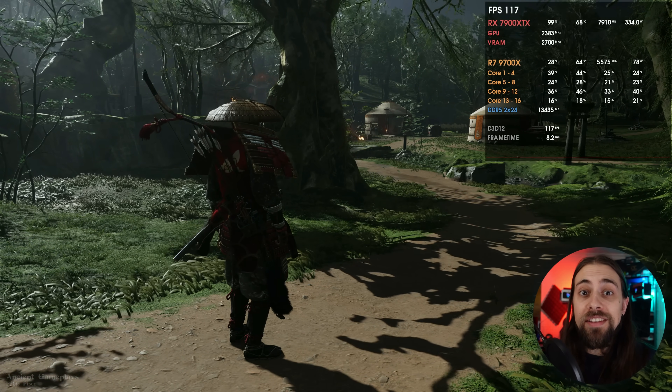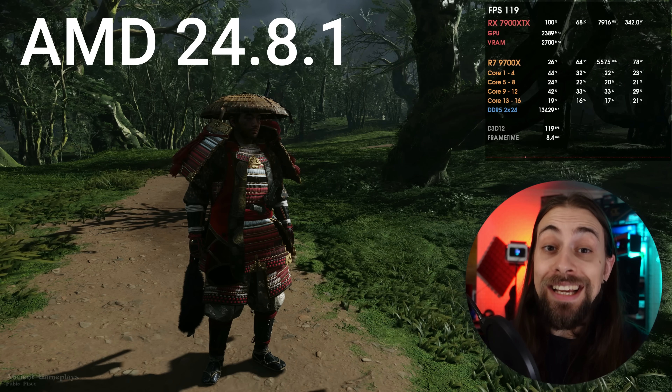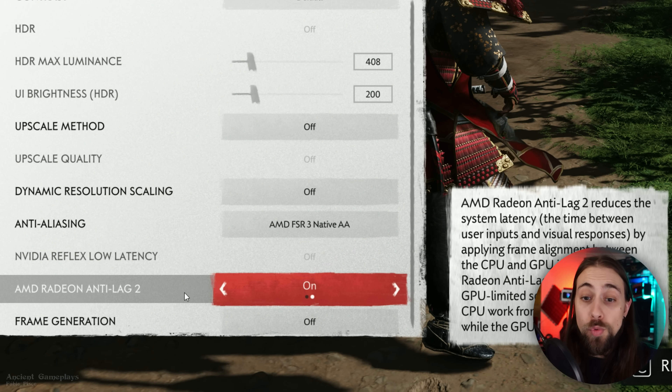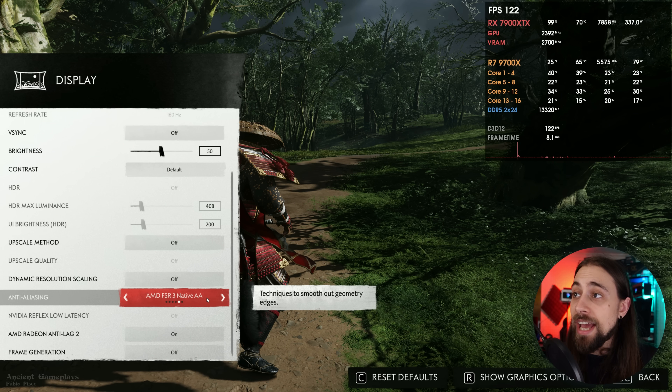Here we are in Ghost of Tsushima. The only thing you need to use Anti-Lag 2 in this game is to download and install the 24.8.1 drivers. Without those drivers, the Anti-Lag 2 option won't appear. Once installed, go to Display Options, scroll down, and you'll see AMD Radeon Anti-Lag 2, which is activated by default. It reduces system latency by applying frame alignment between CPU and GPU jobs, and works best in GPU-limited scenarios.